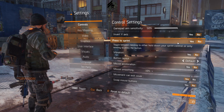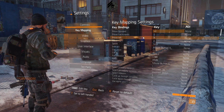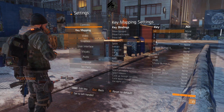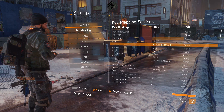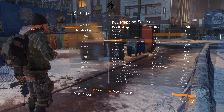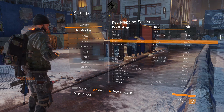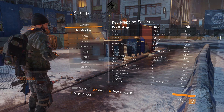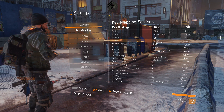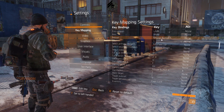If you do want to use parkour mode, make sure you have press-to-sprint off or you'll have a lot of trouble accidentally vaulting things. On to key mapping: sprint is shift, that's default. Mouse button 4 — the back button on the mouse — is my interact key. Use cover is set to Control, climb is space.